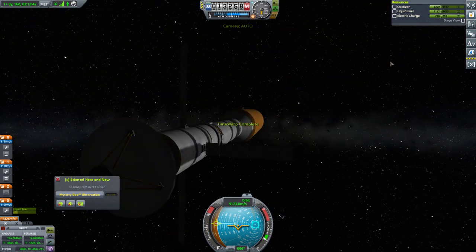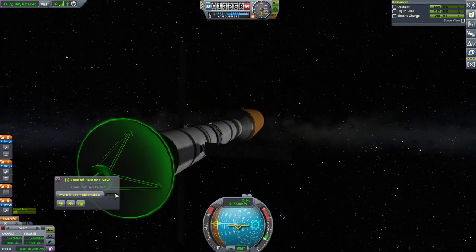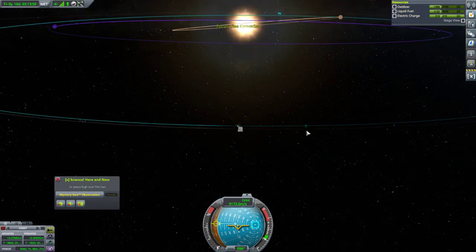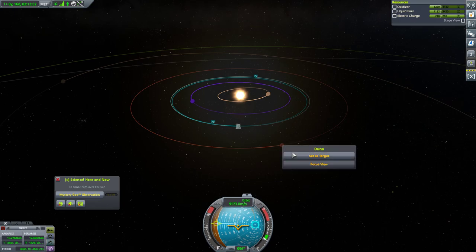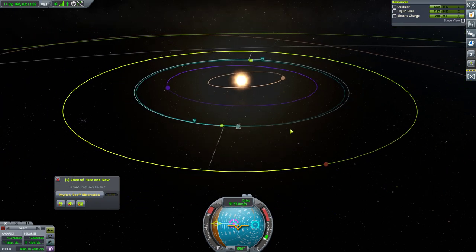We could do a mystery goo observation here, but I'm not going to. This mystery goo observation is intended for Duna. So we're gonna set Duna as our target — ascending node is all the way over here, but it's so close. So we're gonna try to find ourselves an encounter.